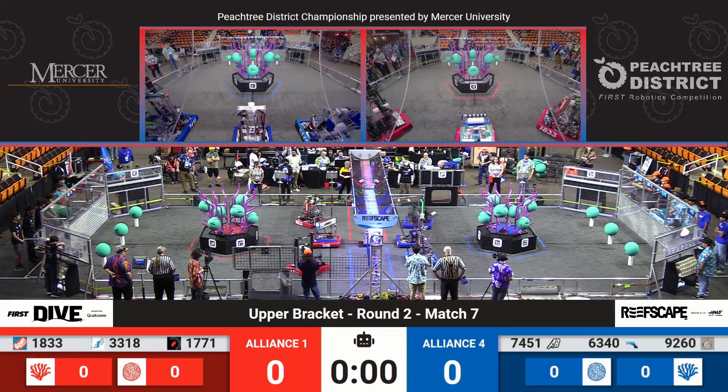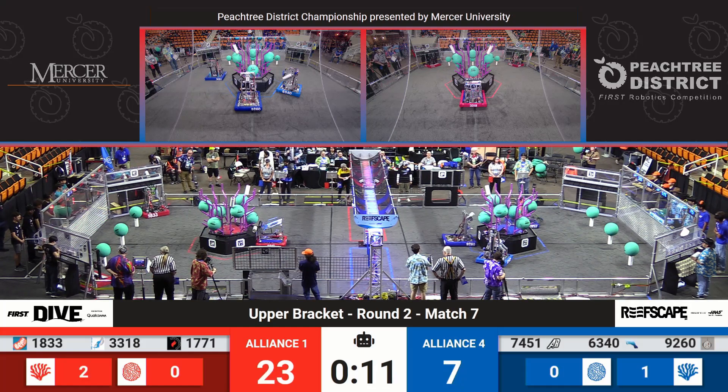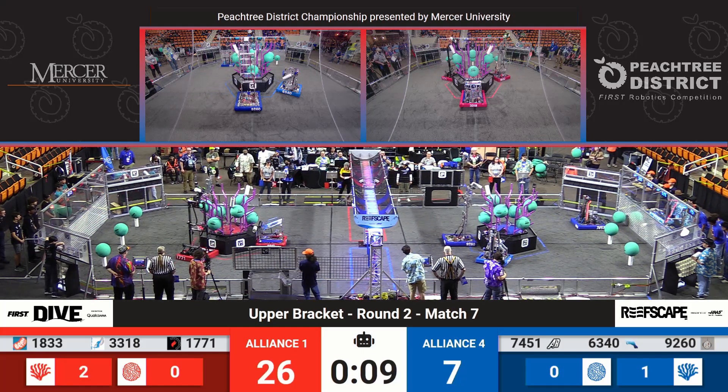Two, one, go! And they're off! On the Red Alliance we have Team 1771 and Team Bean both scoring a Coral up on top of that reef for seven points each.